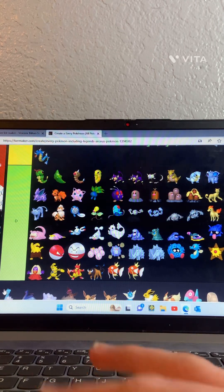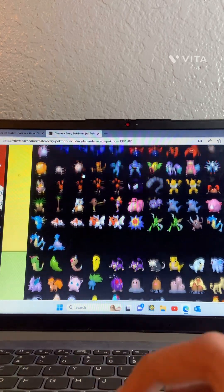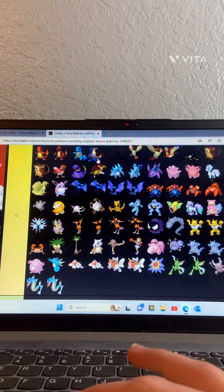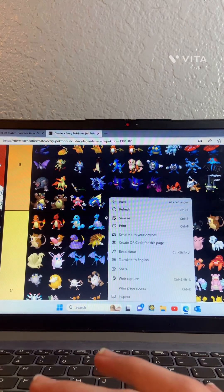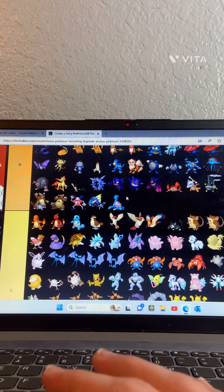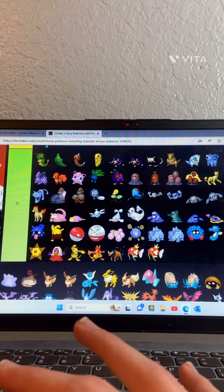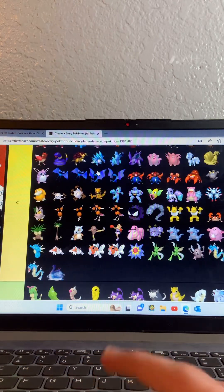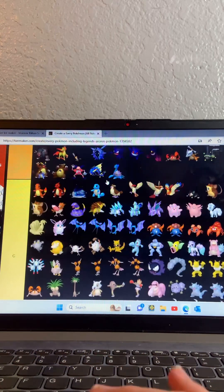Lapras — goes in B tier. G Max Lapras — I'd put that at A tier, yeah he's pretty cool and also pretty strong.